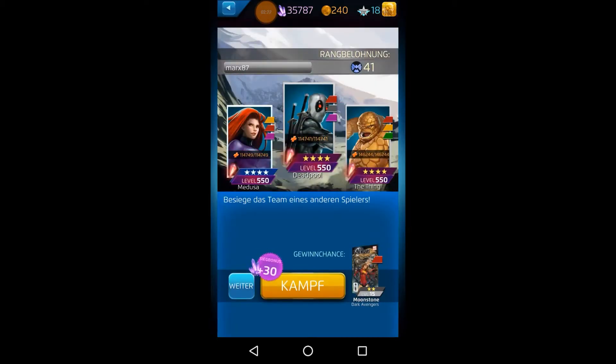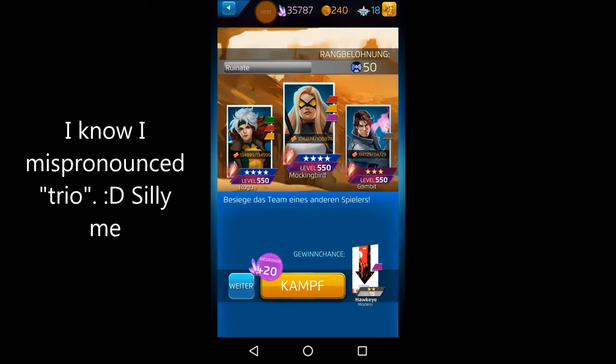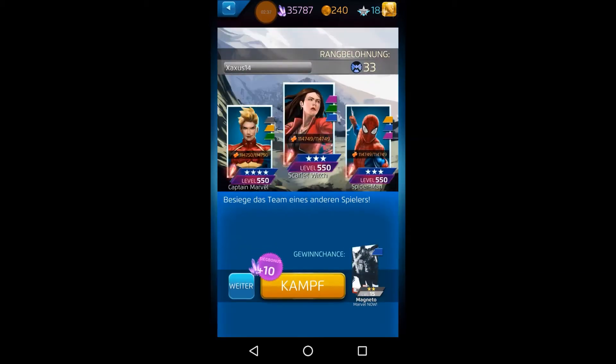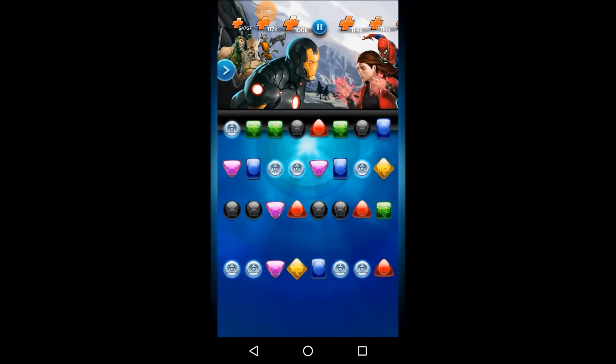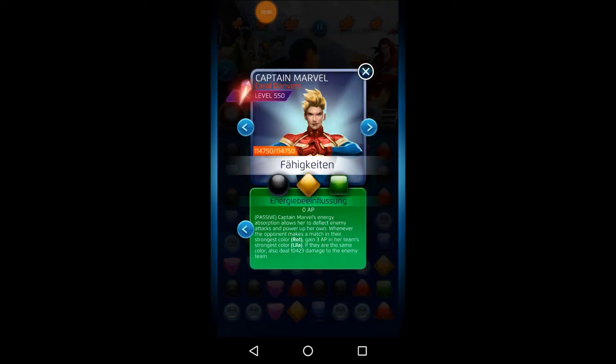I want to show you how the fight usually goes. There are a lot of nasty trials out there, so I'll pick this one. It's featuring my trial of Loki, Iron Man, and Rocket and Groot — Rocket and Groot mainly as our tank, and Loki to steal colors and shuffle the board.